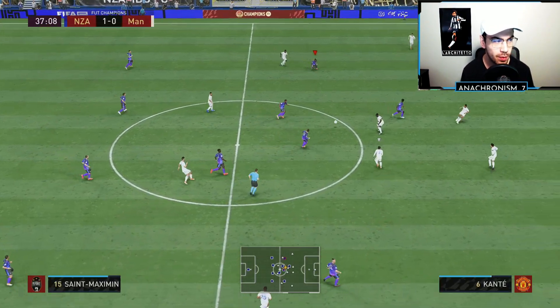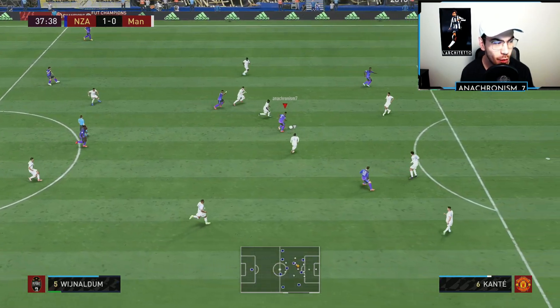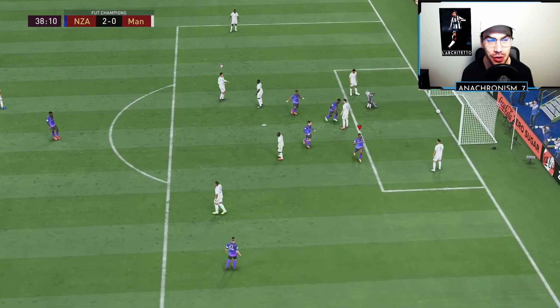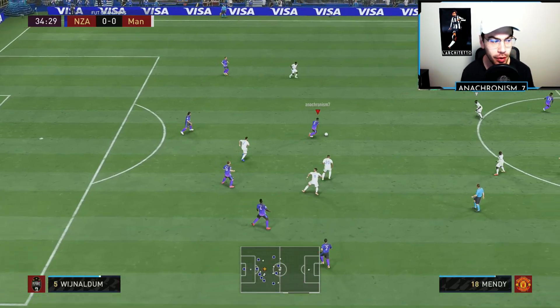First game up. We make a pass into St. Max. We've got Genie Wijnaldum making that forward run — really good pass out wide to Zapata, back to Wijnaldum, and that shot's just too hot to handle for the keeper. Too much shot power, and Wijnaldum's already on the board in the first game.